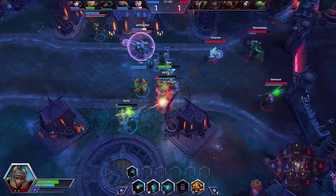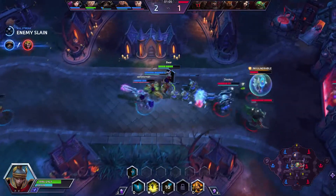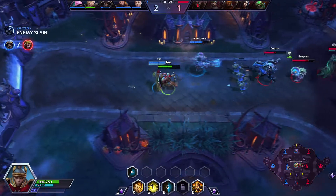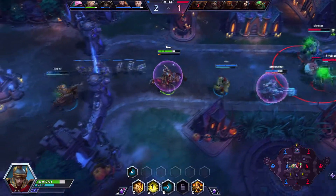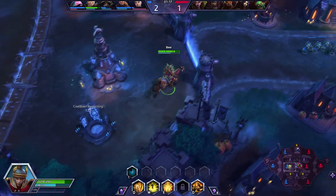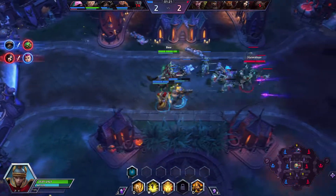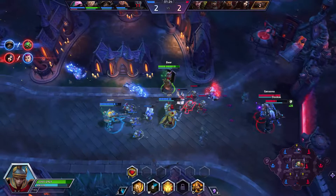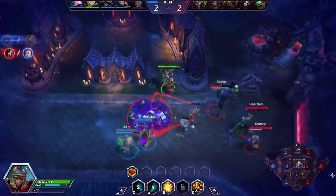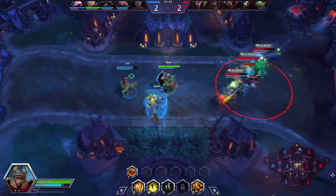This Lunara is going a little ham again. We're just going to go back and get a drink really quick - we do need some mana. We'll rotate and then go back into the fray. We are soaking top lane, which is good. I also forgot to mention that our vacuum ability - our W - deals 200 percent increased damage to minions and mercenaries.